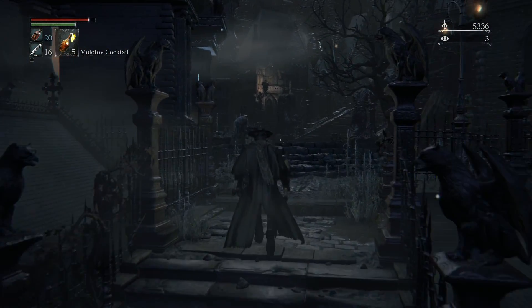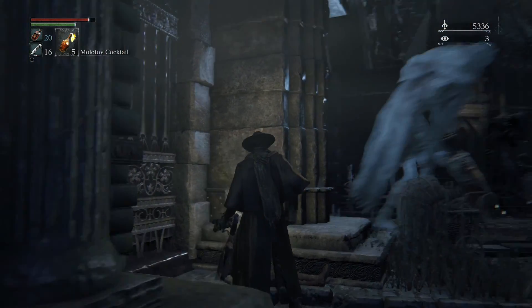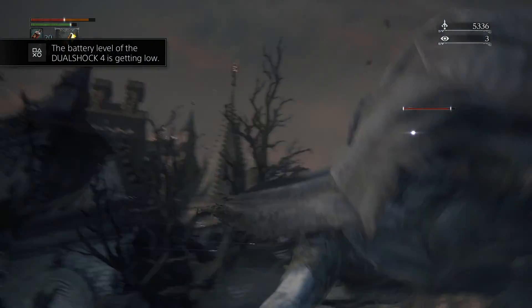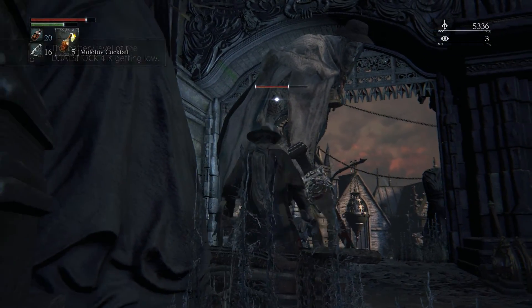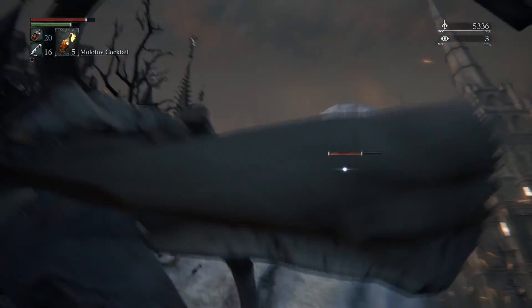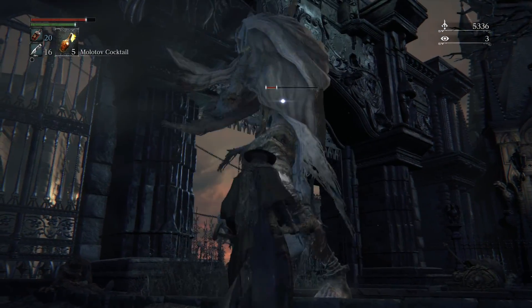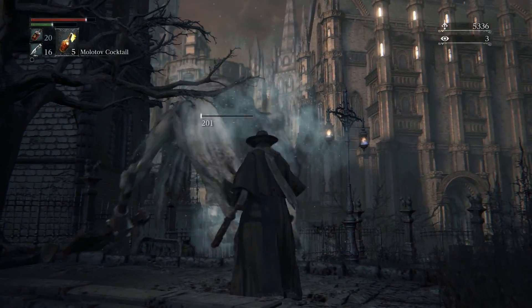We're gonna head up these stairs and make sure you grab this item right here. Let's throw some shards and fight these guys - they're pretty easy. Stick close to them and hover on their left leg, just make sure you don't run out of stamina and you should be fine.